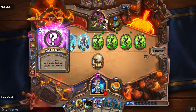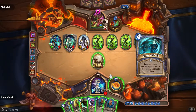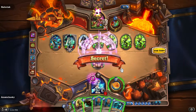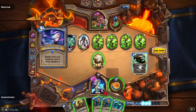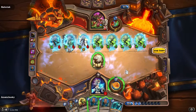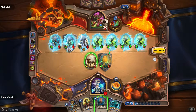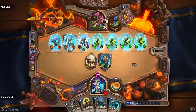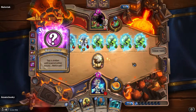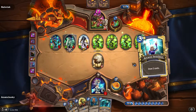Duplicate gave us two of them — this is perfect. We play Ice Barrier and pop the Counterspell from him. Now we play one of the Taunts again. This is good, he cannot attack. We have one left. And now let the magic start.